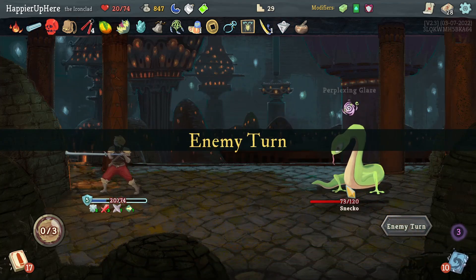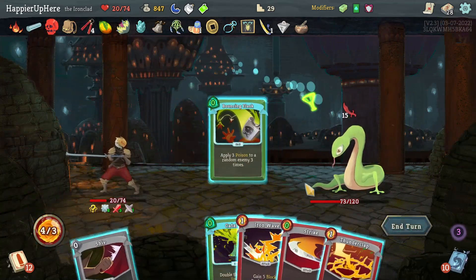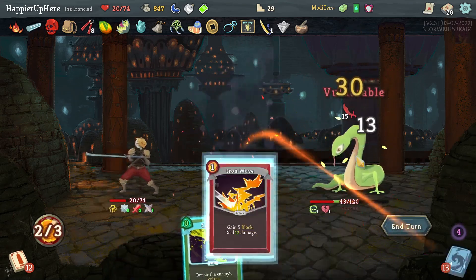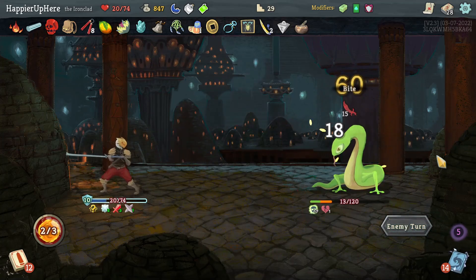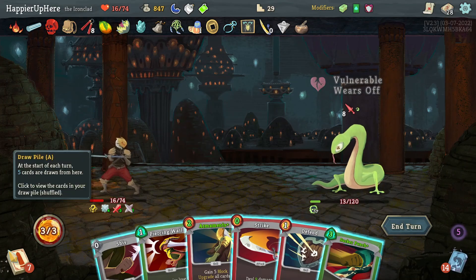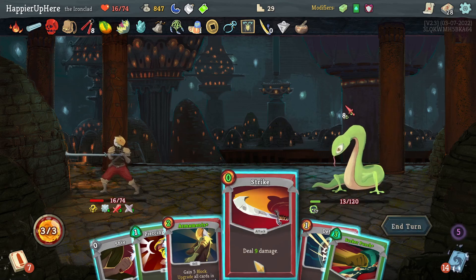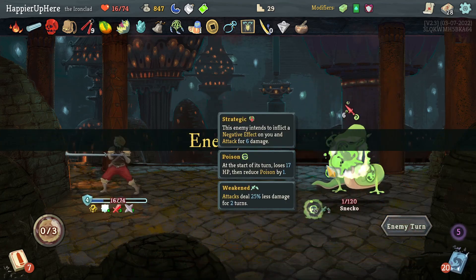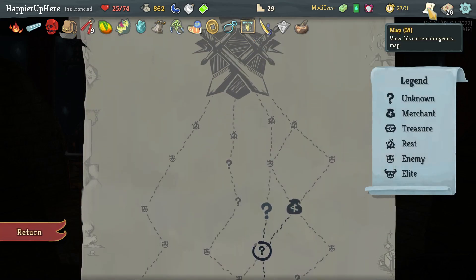I have extra strength and Pommel Strike — should have probably played it first. Too bad I had to get rid of the Venom there. Free Bouncing Flask, Thunderclap is cheap, Shiv, Strike, Iron Wave — that was a really good randomization from the confusion. Next turn he's dead — can I draw the Feed somehow? It is in my deck but I don't have the card draw, so fine, let's just kill.